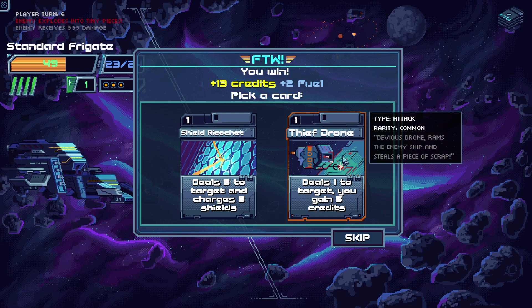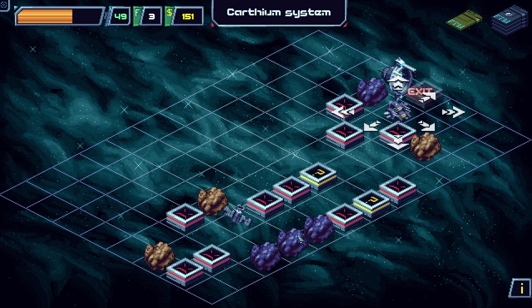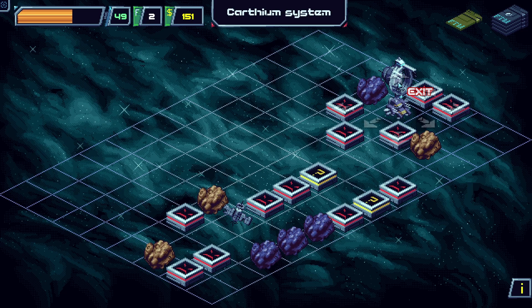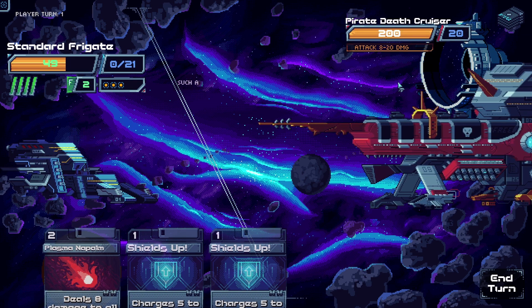Thief drone — deals 1 to target and you gain 5 credits. That's nice. But I do like shield ricochet. We got extra fuel. Let's go for the warp gate and the potential boss fight.